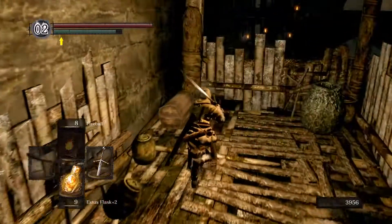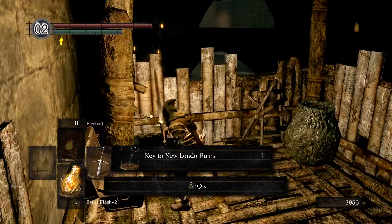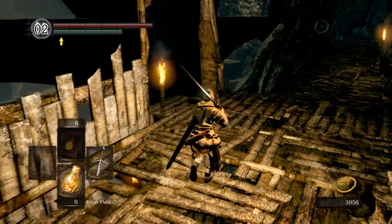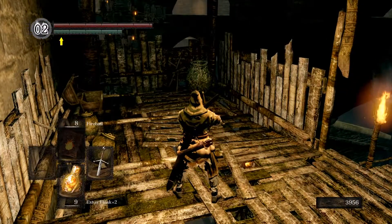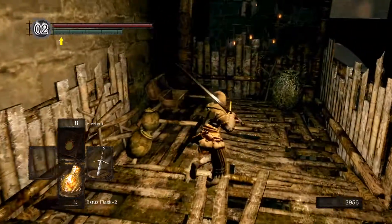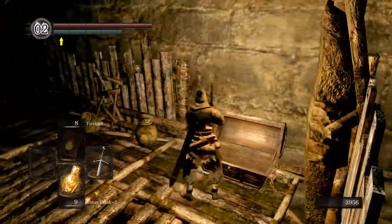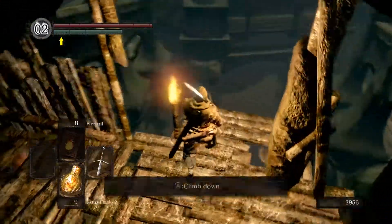Right over here is a chest you can loot. Inside you've got the key to New Londo Ruins, which would only be necessary if we didn't have the master key. The gate we went through is the connector between Blighttown and New Londo Ruins, so we've already done that. This key is necessary if you came the normal way through Blighttown from the other side, got up to this point, grabbed this key, and then snuck through the shortcut this way. But we don't need that.